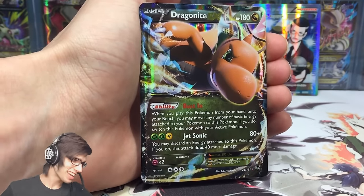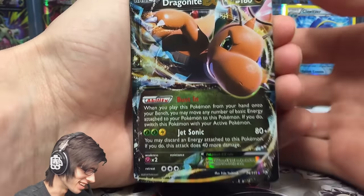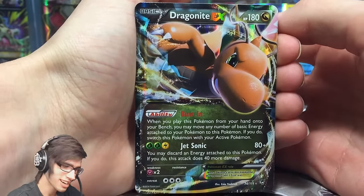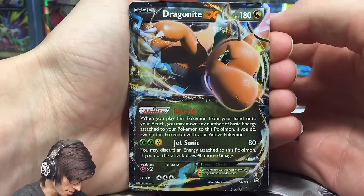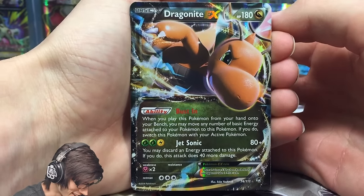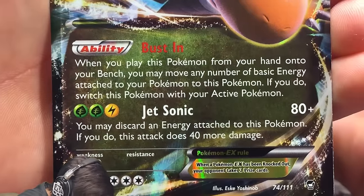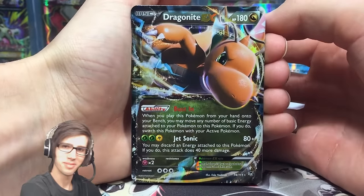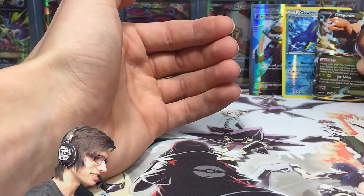The rare in the pack is — we got a Dragonite EX! That is amazing. We are two for two right now. Dragonite is one of my favorite Pokemon as well. It's got 180 HP with Bust In and Jet Sonic. Wow, that is awesome — this blister has been amazing so far and we still have one more pack to go.